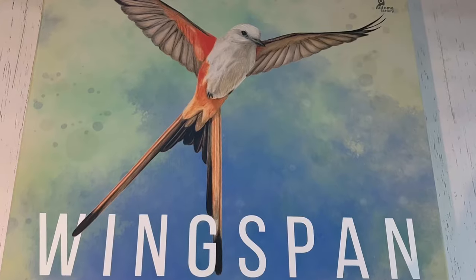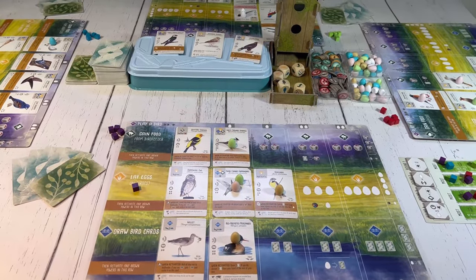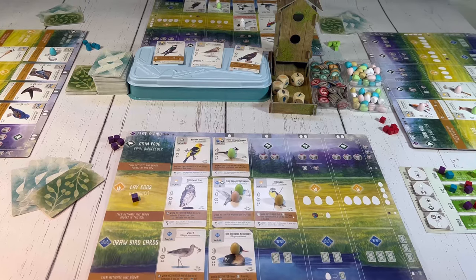Hi, welcome to Father Games. Today I'm going to do a quick tutorial of how to play Wingspan. If you want to hear my thoughts on the game, I've linked a review in the description. Otherwise, let's take a look at how to play. In Wingspan, 1 to 5 players are bird enthusiasts trying to attract birds to their aviary. The player whose birds score the most points at the end of 4 rounds wins the game.